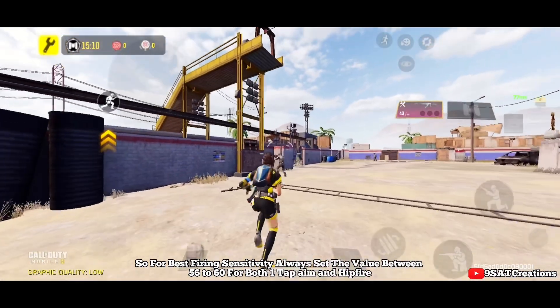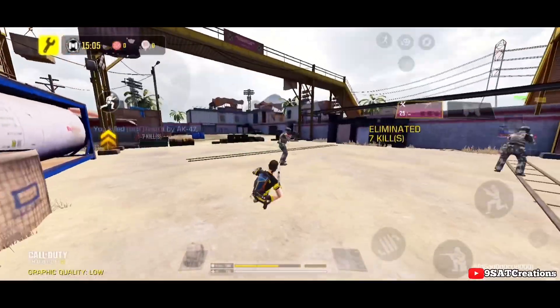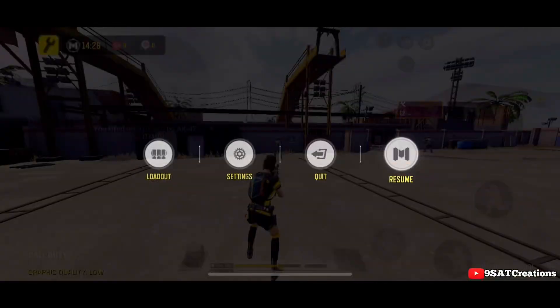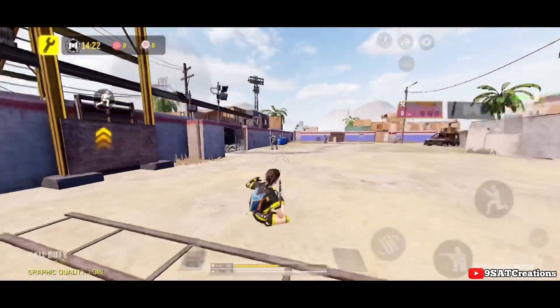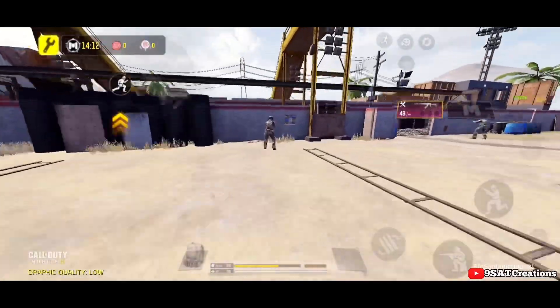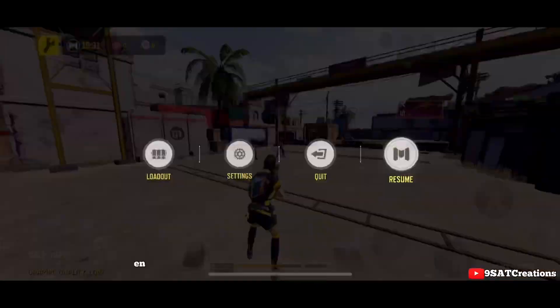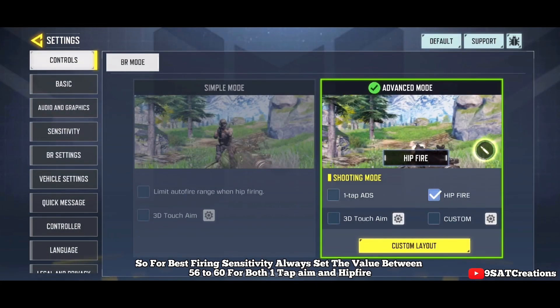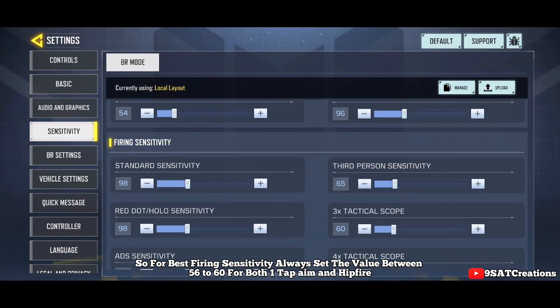The next step is best sensitivity. Always use low values for camera and firing sensitivity. For best firing sensitivity, always set the value between 56 to 60 for both one-tap aim and hip fire.